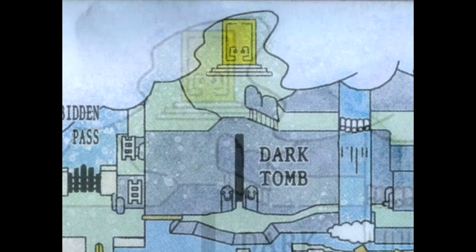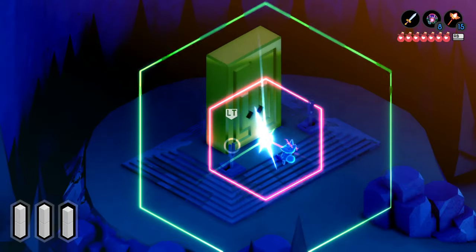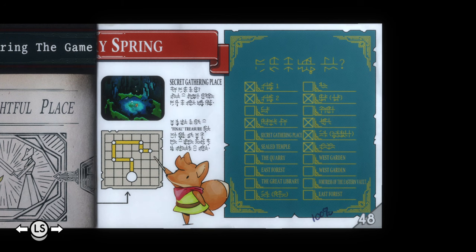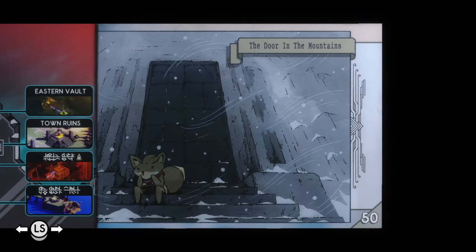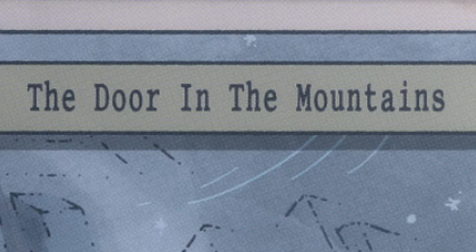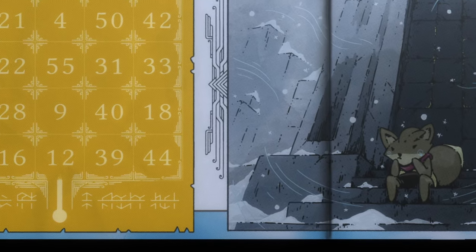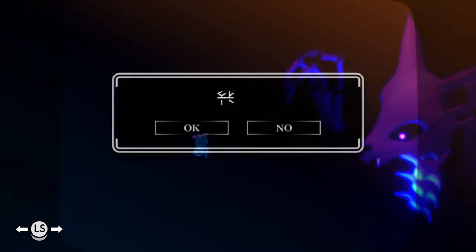We begin at the golden obelisk where, by inputting the d-pad code up, left, down, right, down, left, up, right, a page of the manual appears. Page 48 hints at the fairy puzzle; however, it's page 49 and, after finding it in the great library, page 50 that launches our quest. Somehow, this strange golden parchment, full of numbers and resembling a sort of game board, is connected to the door at the top of the mountain. Just like our in-game avatar, we sit stumped — what could it possibly mean? Until later in the game, when we acquire the teleport dash and page 22.